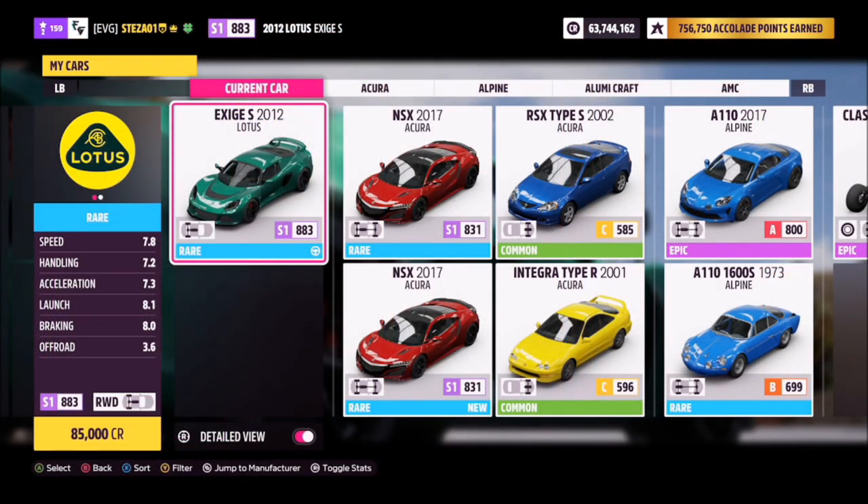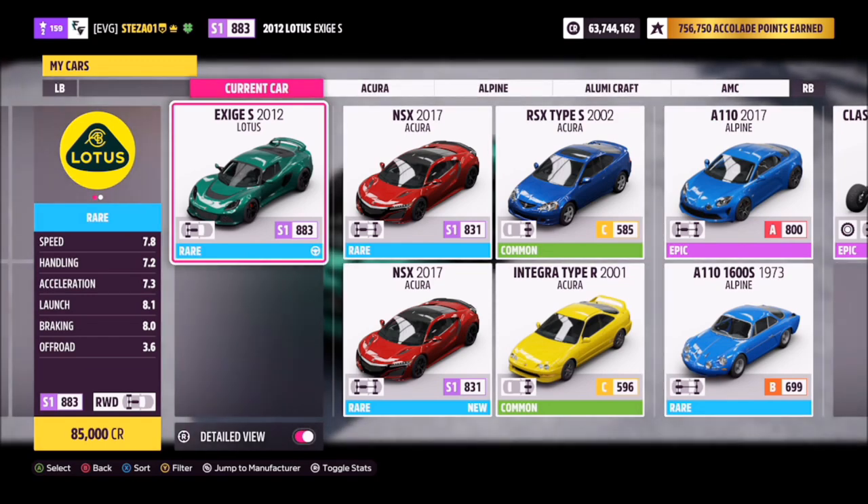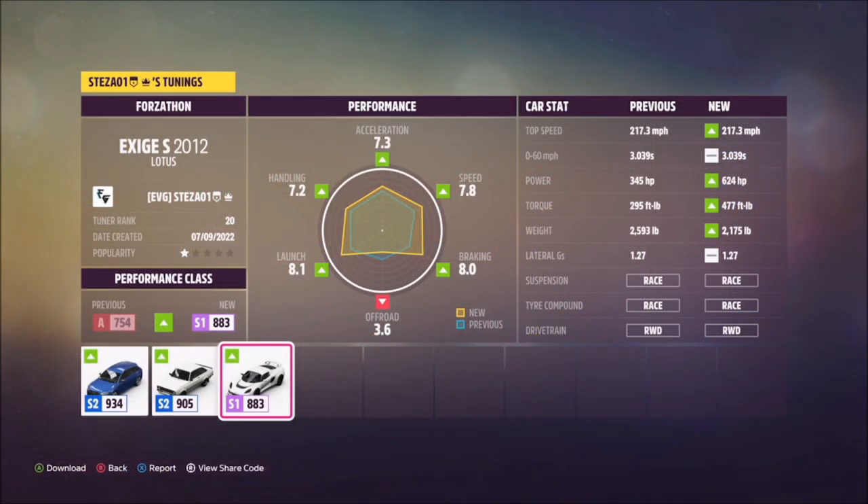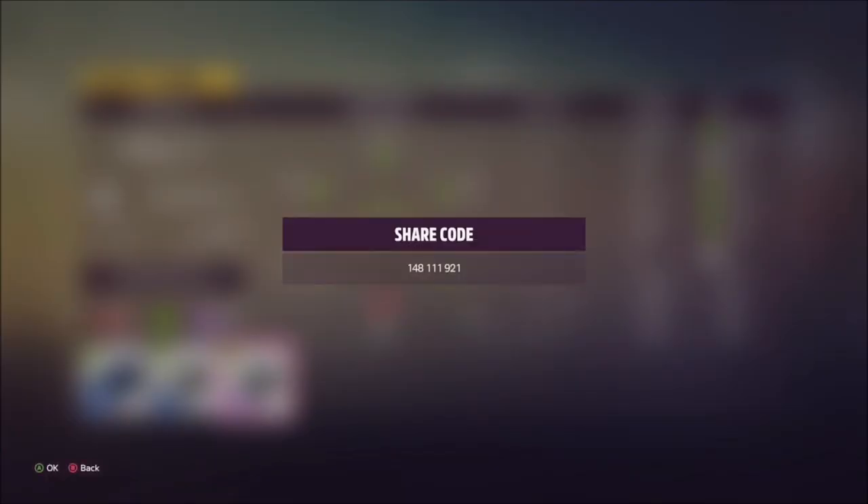This is a Lotus Exige S. It will set you back 85,000 credits from the auto show if you don't have one already, or you can probably pick one up for a little bit cheaper in the auction house. I have created a tune for you to use — the Forzathon share code is 148111921 — and hopefully this should help you out.